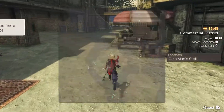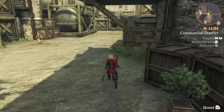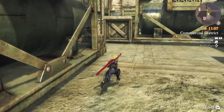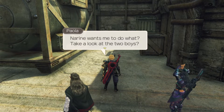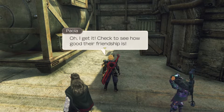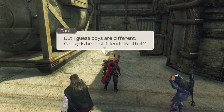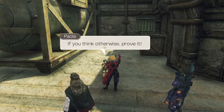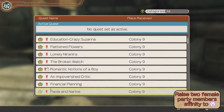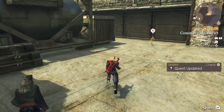Over in the corner is that red exclamation mark, which is Paola from the Paola and Noreen quest. I want to see if Shulk and Reyn have got enough affinity to get the next level of that quest. Noreen wants us to check how good the boys' friendship is - it's totally improved. Shulk and Reyn are looking much more like real best friends now. Paola wishes she and Noreen were like that. This gives us the final stage: raise the affinity between two female party members considerably, then talk to Paola. We don't even have two female party members yet, so that isn't going to happen for quite some time.